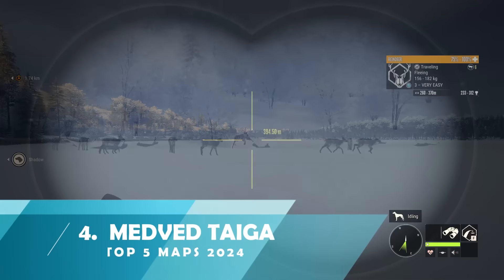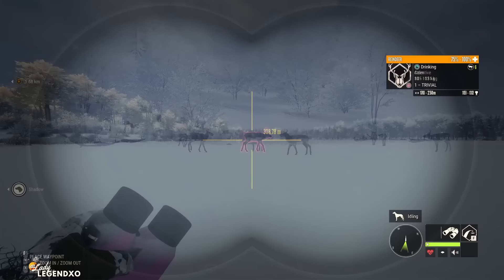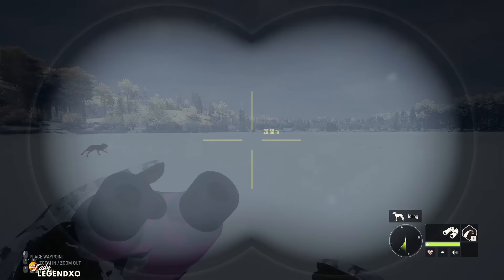Coming in at number four of my top five favorite maps in the game is Medved Taiga. I have always loved hunting in Medved. Medved is one of those really unique maps with a lot of unique species. Reindeer you will not find on any other map — you will find caribou that are almost the same in Yukon. It's also an amazing map for grinding for cash. You come out to the big lake, between four and eight you're going to have reindeer, Eurasian lynx, and brown bears all drinking at the same time.